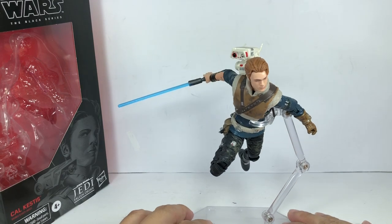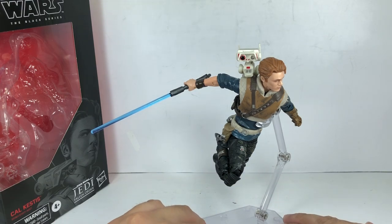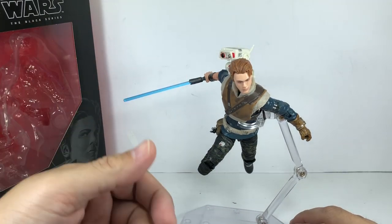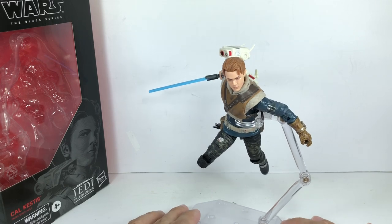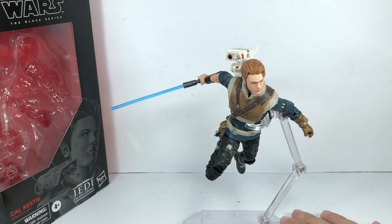I thought this was a very solid figure and well-detailed. It's pretty accurate to what we're going to see in the video game. The only thing he doesn't have is that windbreaker or hoodie that he wears when he's trying to hide from the Empire. He's gone off with the Scavenger Guild. As it is, this is his outfit as a sort of a Jedi in hiding, and I like it.